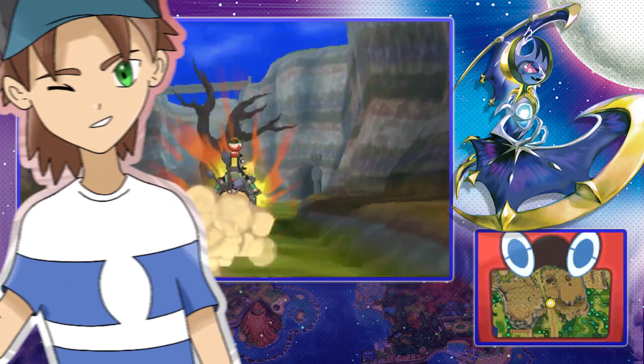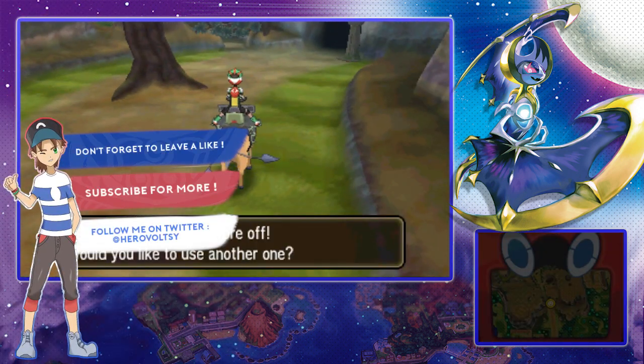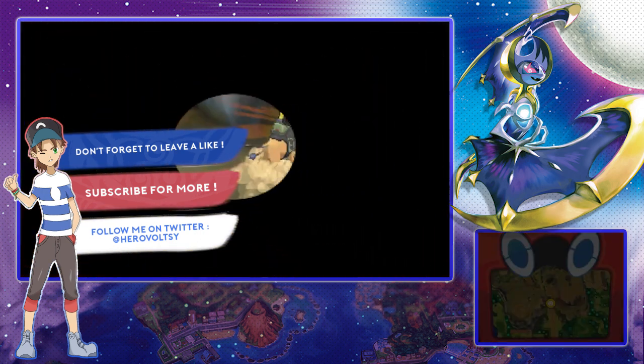So once you arrive at Vast Poni Canyon, start making your way through the canyon. What I recommend is making your way all the way to the end of the canyon just before the trial. You'll see what I mean in a second.